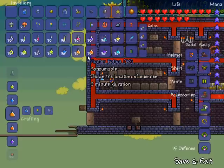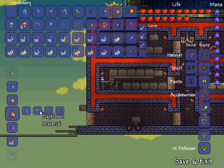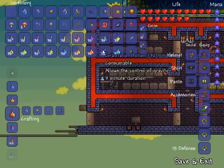Next up is the hunter's potion, which makes enemies glow so it's easier to see them when they're further away. It lasts for five minutes and is created with a bottled water, a daybloom which grows on grass, a blink root which grows in caves, and a shark fin which drops from sharks at the oceans at the ends of the map.